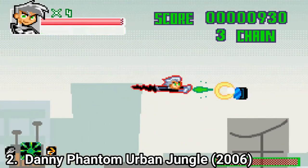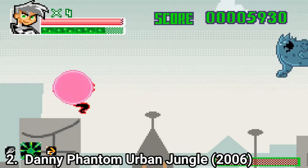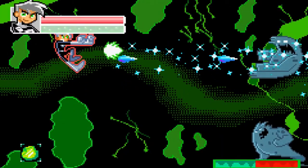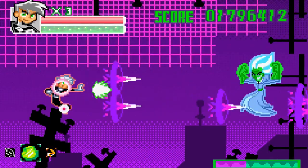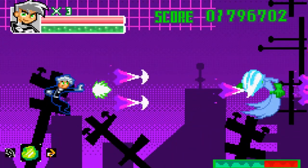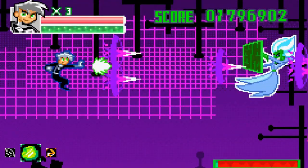Danny Phantom Urban Jungle is a shoot em up, and it's really fun to play. It has an original idea too — enemies shoot two types of projectiles, red and blue, and you can change polarity. If you are polarized in red, you can absorb red projectiles and regain your health, and you can change the polarity back to blue and absorb the blue attacks to recharge your special abilities.